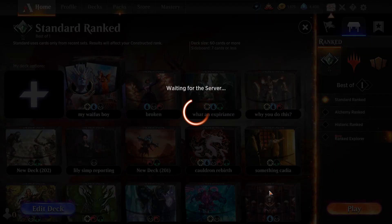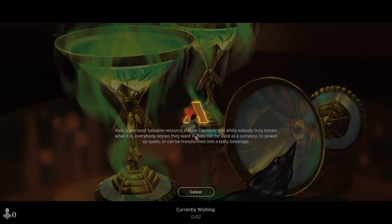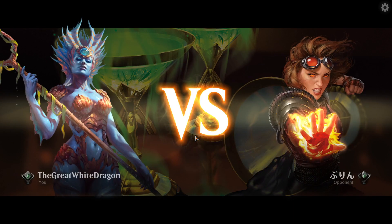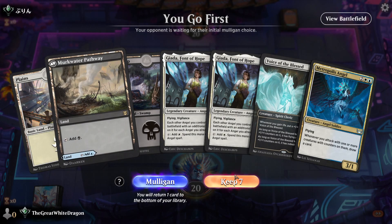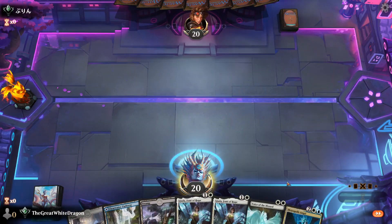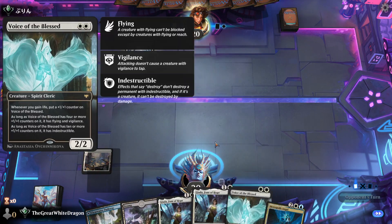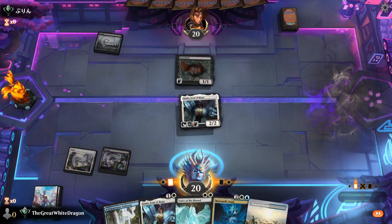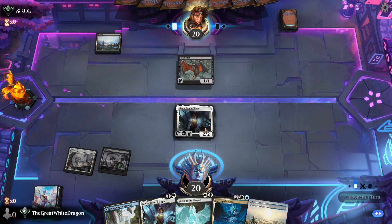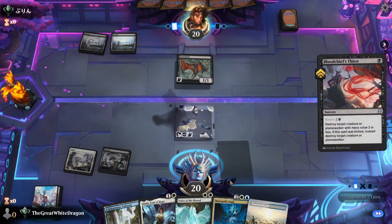The deck did initially have a five-cost planeswalker in it. I'm not saying this is gonna be the best deck — it probably can lose to a lot of things, especially Arcane Bombardment from yesterday's video. We're going first, we can drop that and ramp. Good mana pull — decent monocle. You see this is pretty powerful, potentially playing a four-cost angel on turn three.